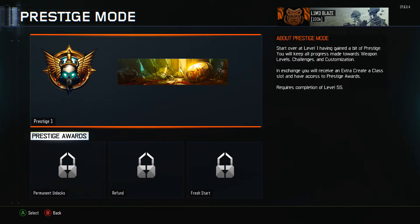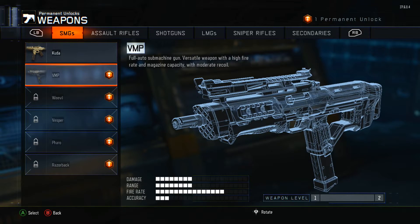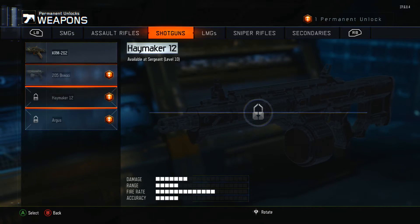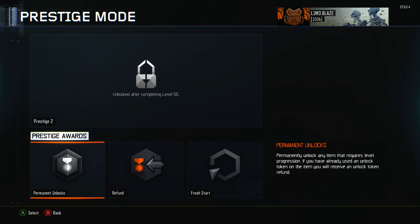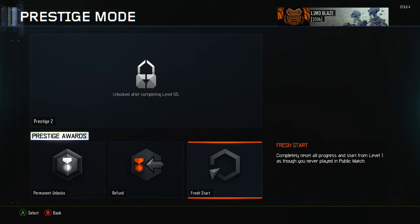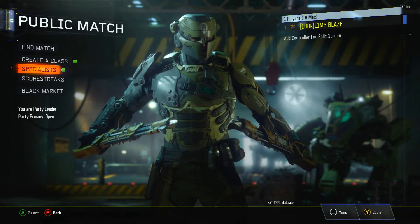So let's go into prestige mode, select prestige. I think I'm going to go with SVG to be honest, and I think I'm going to go with Dead Silence — so let's unlock this bad boy. Very nice refund. All items that require tokens will be re-locked. Okay, fresh start, completely reset — so we don't want to do that. Alright, so that's that — prestige one, awesome.